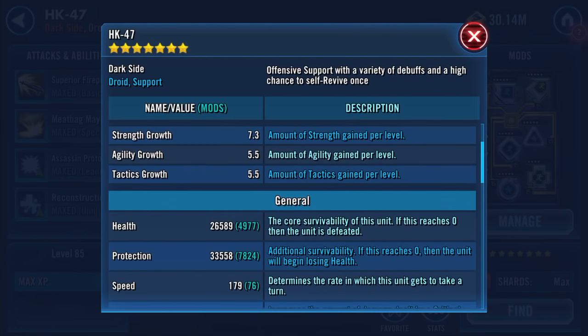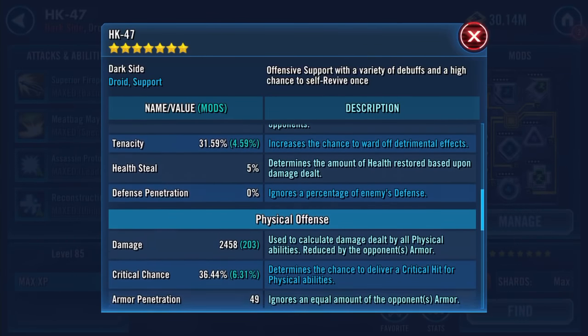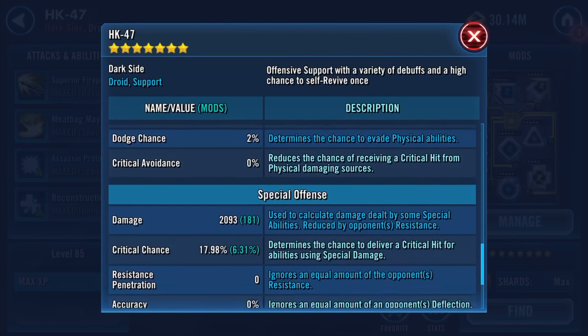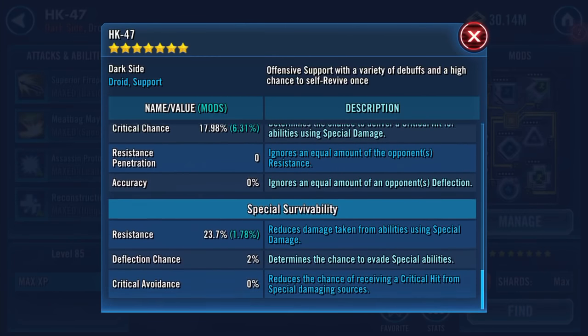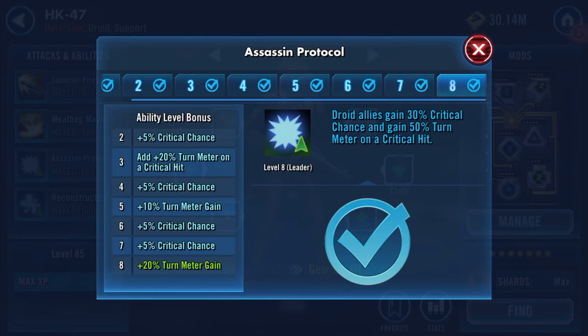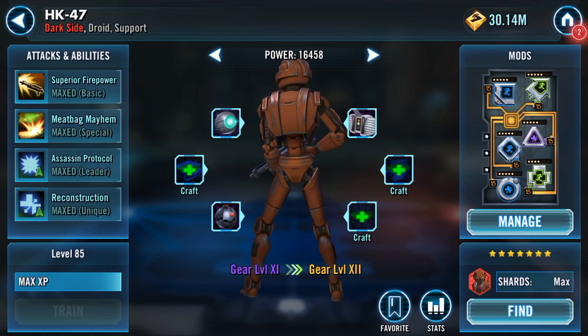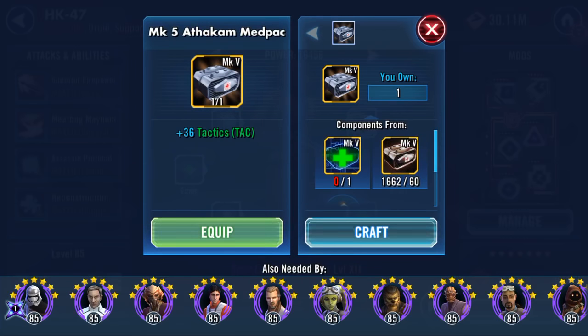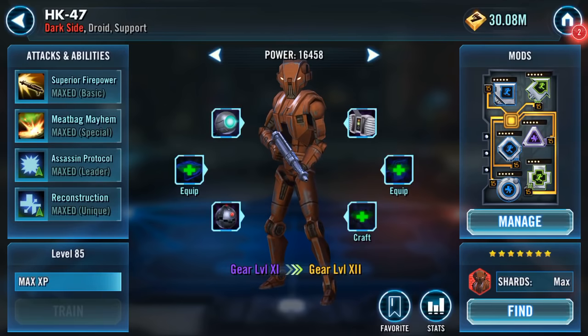Here he is at the moment: 26,589 health, 33,558 protection, 179 speed. He's a droid support, 2,458 damage, 49 armor pen, 2,093 special damage. I think it's more about his lead — droid allies gain 30% critical chance and 50% turn meter on a critical hit, so his lead actually speeds things up through turn meter.